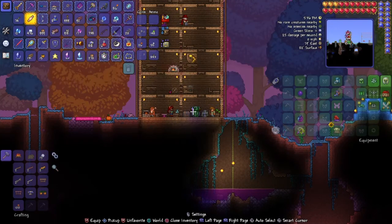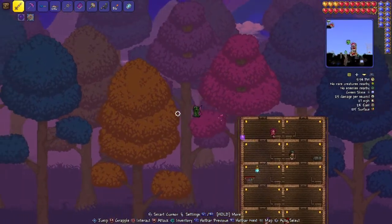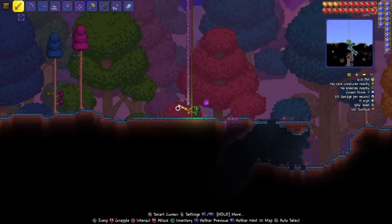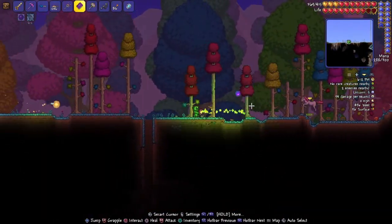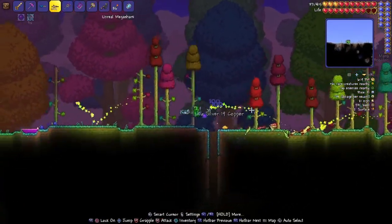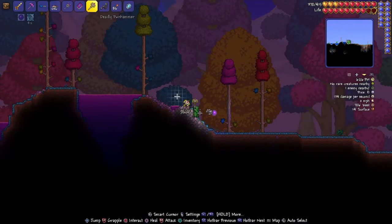I do have a bandage, so in this episode we're gonna be looking for a bezoar. We need to go to the jungle for this — we need to get hornets, moss hornets, and toxic sludge. They've got some drop chance so we're just going to go to the jungle and kill a bunch of these things, then combine our bandage and bezoar to get a medicated bandage. Oh no, not a unicorn — unicorns still scare me in this game.